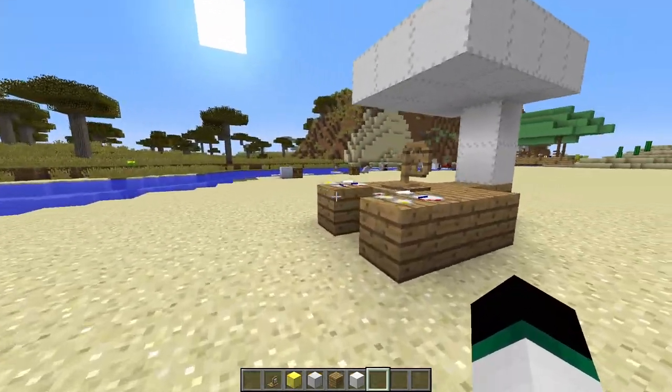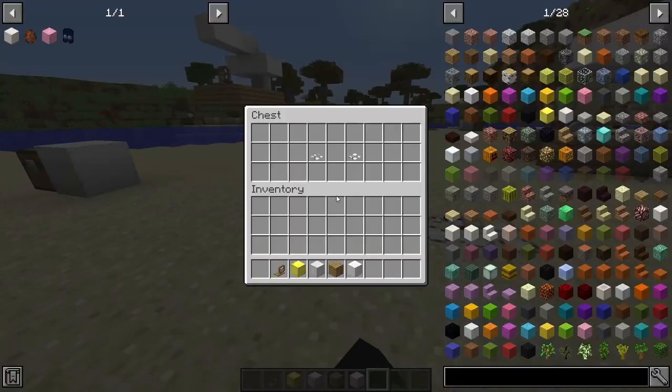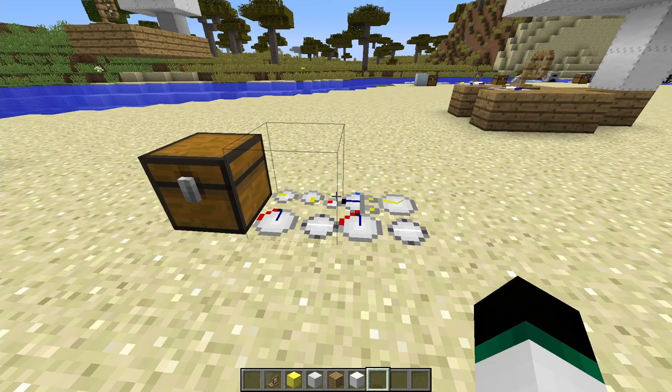The basic gauge on the left is perfect for regular water ships, while the advanced gauge on the right is recommended for airships since it shows much more info. Neither gauge is essential — they just give extra data when traveling. The advanced gauge is crafted by surrounding the basic gauge with two gold ingots, two iron ingots, and four glass panes.